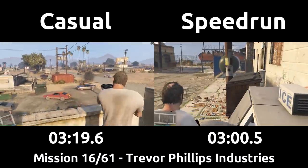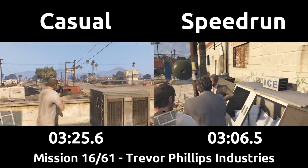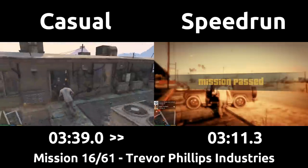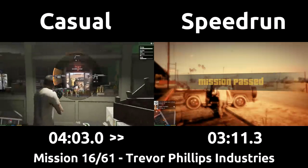Just as the mission pass screen comes up for the speedrun, they will be getting into the black dubsta with the conveniently empty driver's seat and open door, all along with three new dead friends. At this point, the casual is just finishing their shootout from upstairs and follows Chef through the building downstairs to finish off the last few guys, and also end the mission, which brings us to the end of the rather short Trevor Phillips Industries.